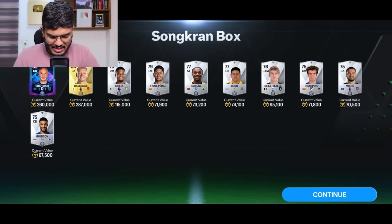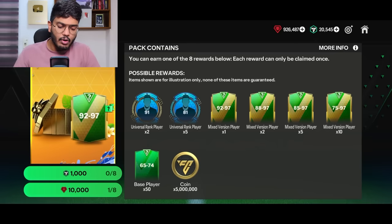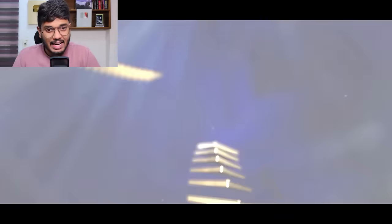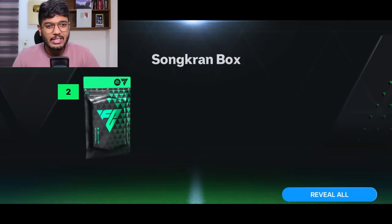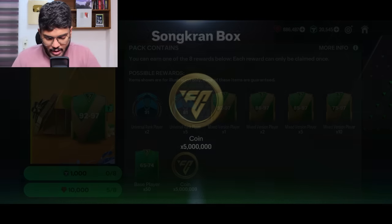Now we open eight Songkran box packs. It's 75 to 97, with universal players packed once in eight packs. You can pack five universal players and the take card once out of eight packs. The second Songkran box gives a Team of the Week Germany - that's bad, 88-rated. Third box gives five red X - that's fine. We need two Mascheranos still. Fifth box gives five million coins. Still waiting for the Mascherano pack - we now have two Mascheranos.